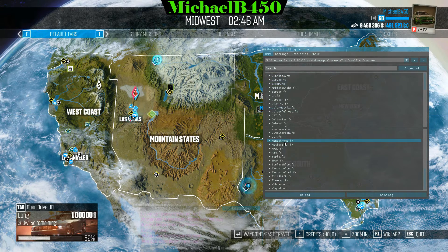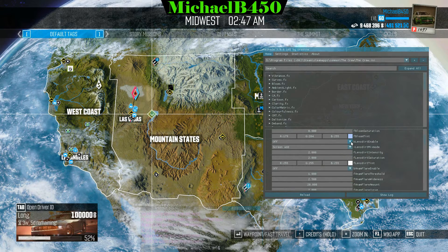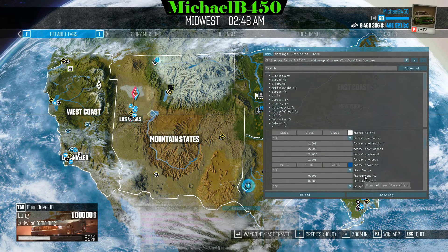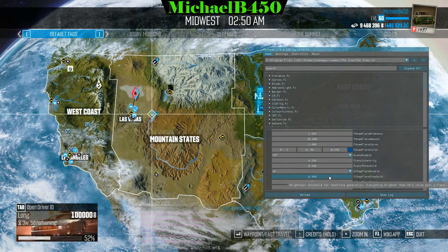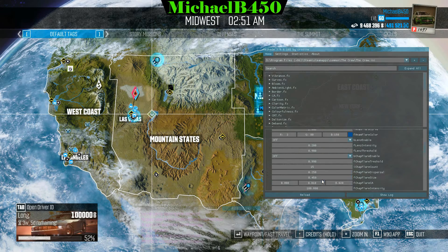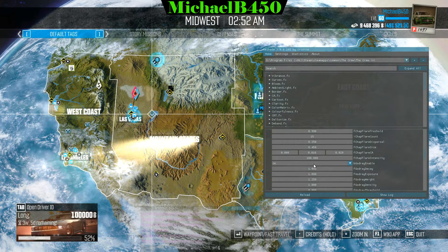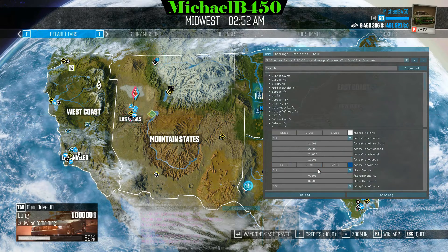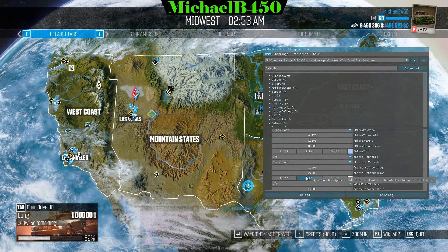Scrolling through Bloom — the settings are basically the same as in older versions of SweetFX, except Bloom now has a whole bunch of additional settings and different kinds of lens flares you can turn on or off. Keep in mind these will severely impact your game's performance. Let me turn on a lens flare and show you what that does — there's a lens flare causing an effect in the game.